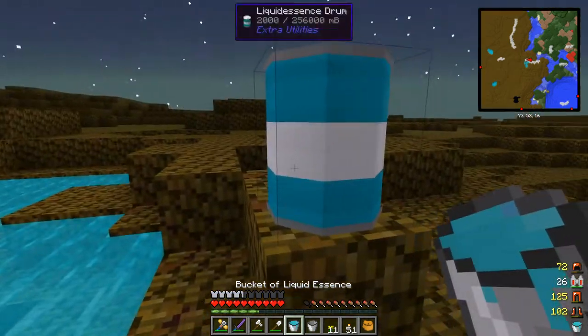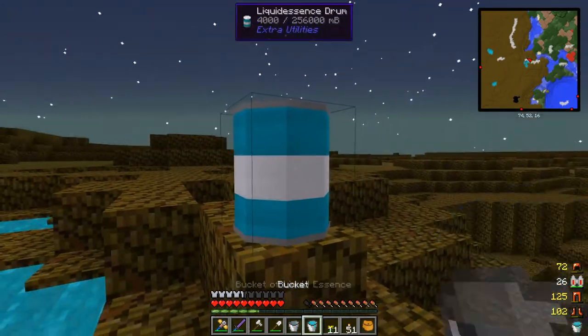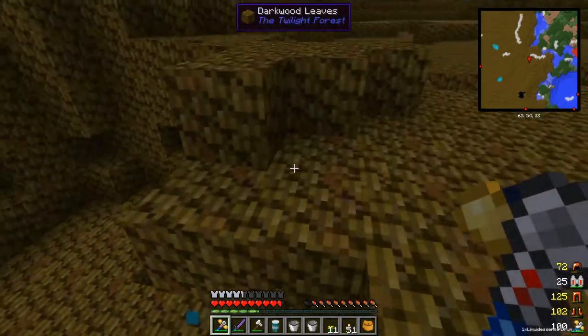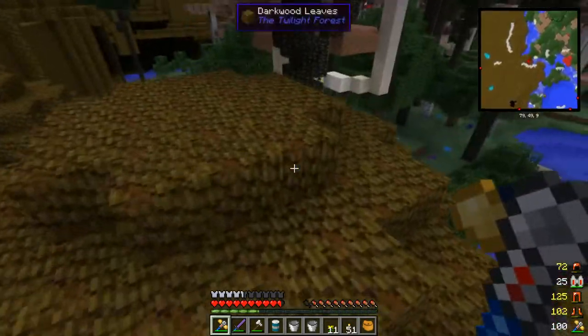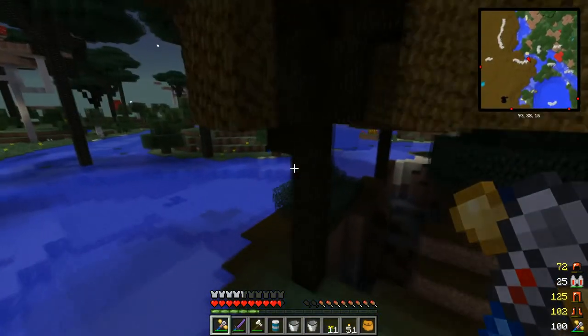I'm just going to go ahead and put a bunch of essence in this barrel here, and I will bring you guys back when I'm done. I went ahead and just drained this whole entire thing — we got 83 buckets of essence. That's going to be great, that's going to do just fine for now. I see a bunch more on the map; I'm going to go ahead and leave it for later.